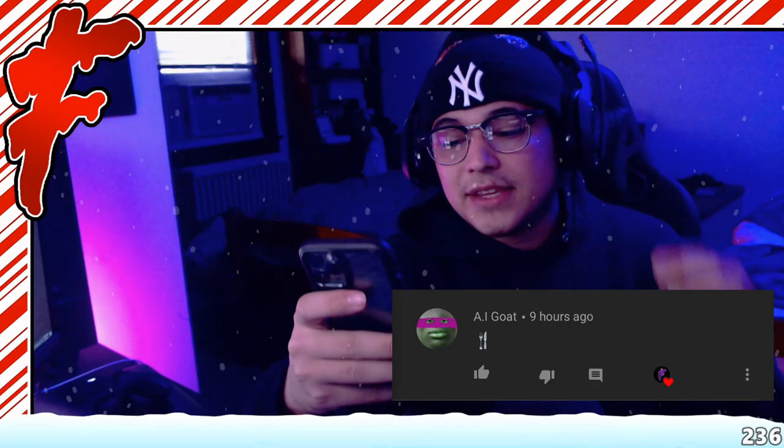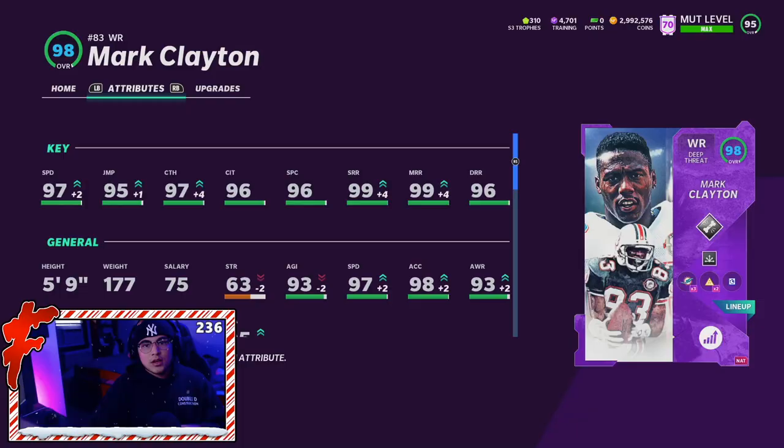So here is Mark Clayton. He's got 97 speed, 95 jumping, 97 catching, 96 catching in traffic, 96 spec catch, 99 short, 99 mid with 96 deep route running. Today we are rocking with full play fake and full sprinter on Mark Clayton, putting him at 98 overall. Looking at these stats, I think Mark Clayton is definitely a top five receiver in the game. The stats look amazing — the speed, the acceleration, the route running, the catching.